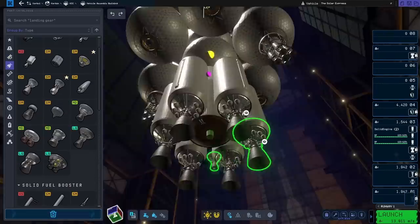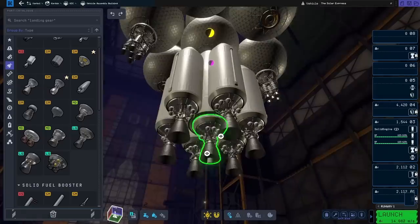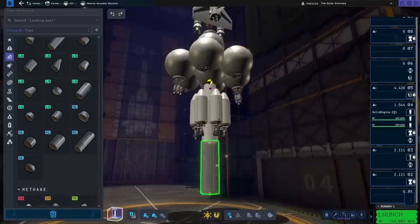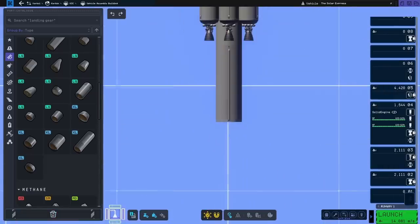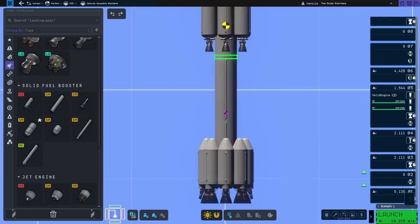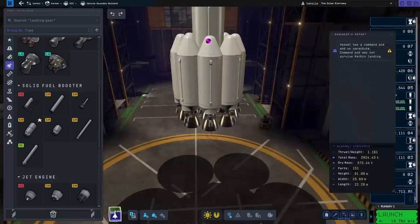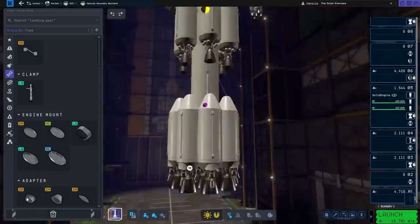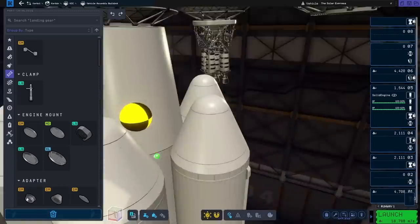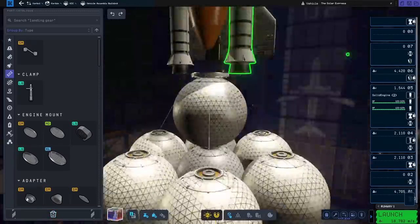I want to fly straight through the sun, or at least fly within its atmosphere, although that is a problem I encounter later on — the sun doesn't have an atmosphere. Right now what we are doing is spending some time in the vehicle assembly building, designing this ludicrous craft. One thing I was encountering is that my delta V was incredibly bugged out. It says I have about 4,706 metres per second on my first stage, which is completely incorrect.